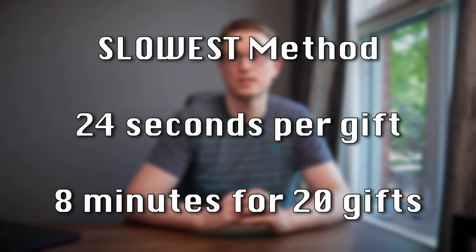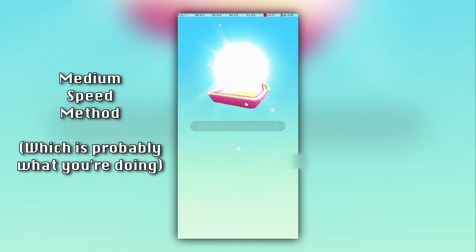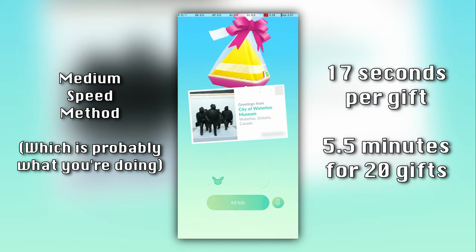Overall, without doing anything to skip animations, this takes about 24 seconds, or about 8 minutes for 20 gift exchanges. If you tap anywhere on the screen when it shows you what items you got, you can skip viewing each item. With this improvement, the send and receive takes about 17 seconds, or about 5 and a half minutes for 20 gift exchanges.